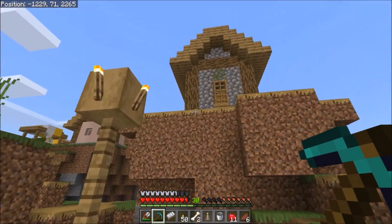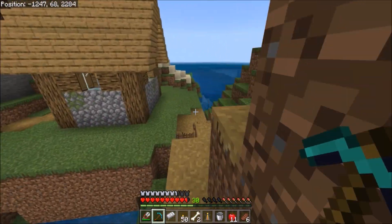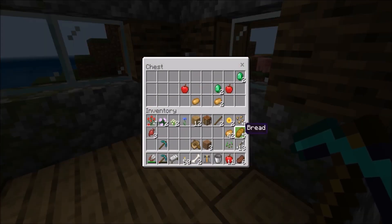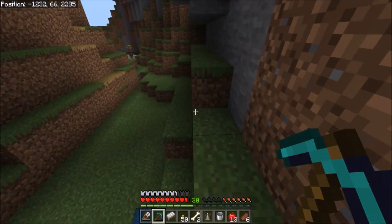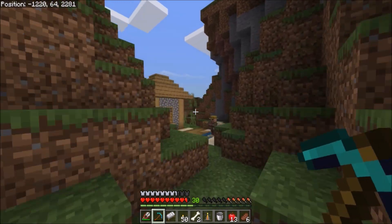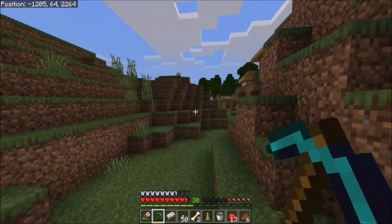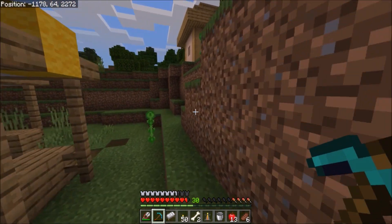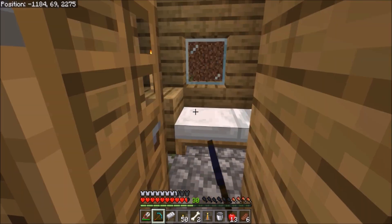I didn't get carrots but I can live without them since I got potatoes - and that is a big big help. More potatoes and apples and some emeralds in the other chest. This terrain gen is on the side of a cliff - that's not too helpful. It's quite a find! I didn't get carrots but I got potatoes and that's wonderful. It's almost time to sleep which is good - I can set my spawn back once I break my bed.